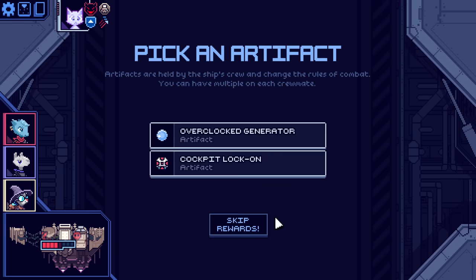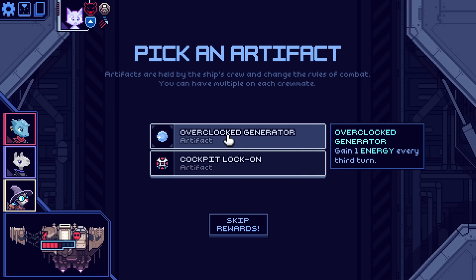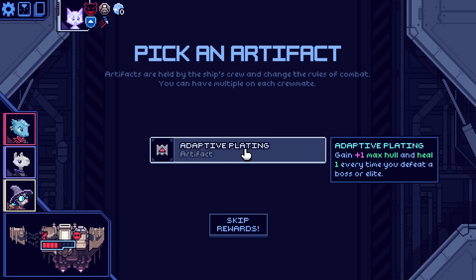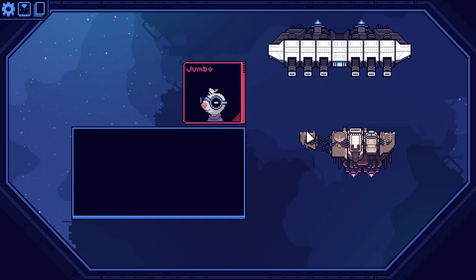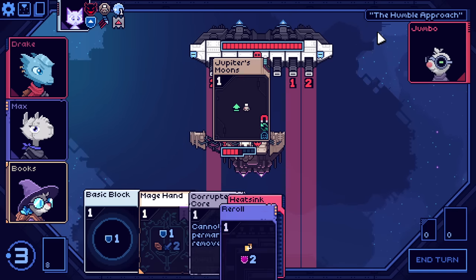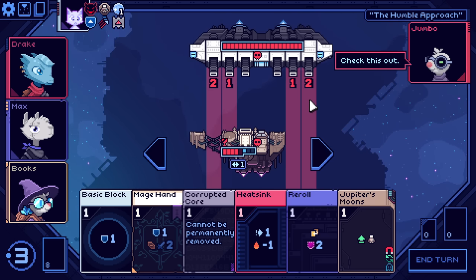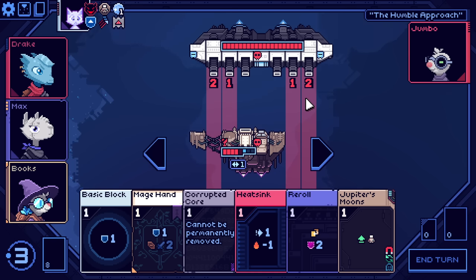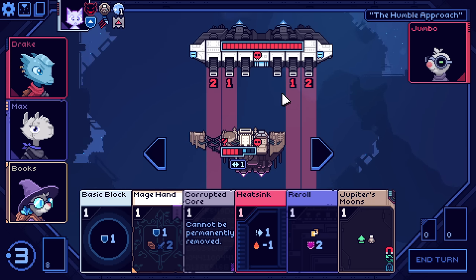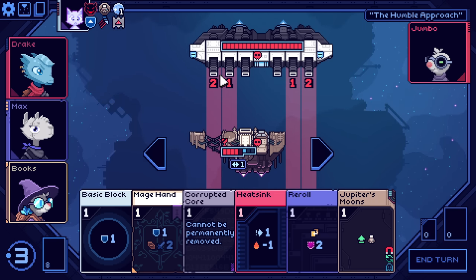Get an energy every third turn. Enemy cockpits start weak — that's pretty good. But I think an energy every third turn can do some fun stuff. Max Hall — heal one after every elite or boss. Not a problem with that. Hey look, Target Practice. Three damage is pretty spooky. I don't have the ability to do damage to them, so if I just stay here I'm taking two.